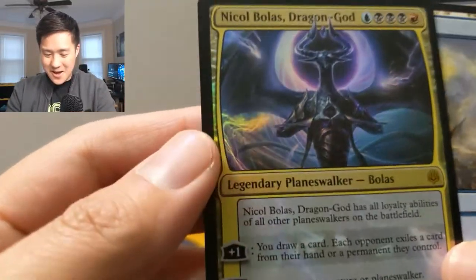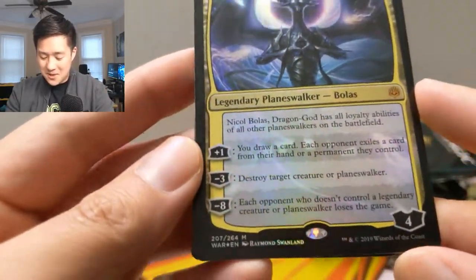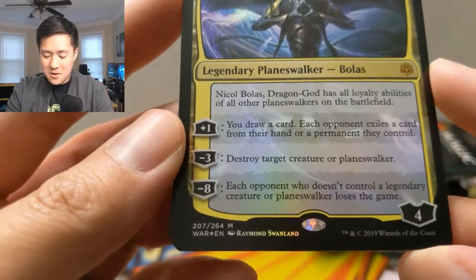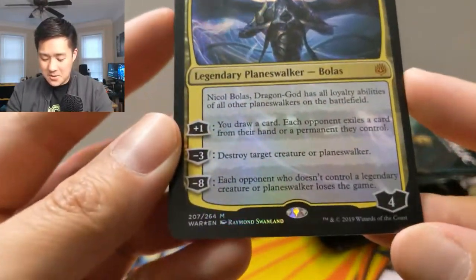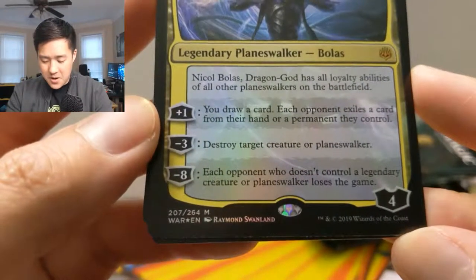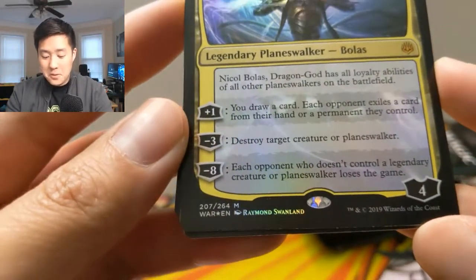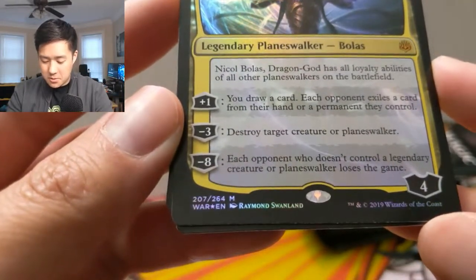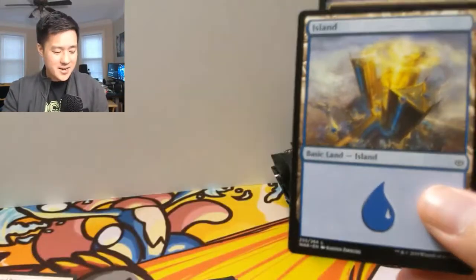All right, let's take a look at what we have. Nicol Bolas Dragon God — this is the big bad guy. I feel like he's going for like $30 just for the regular one right now. Nicol Bolas Dragon God has all loyalty abilities of all other planeswalkers on the battlefield — absolutely insane. He starts with four loyalty, costs five. Plus one: each opponent exiles a card from their hand or a permanent they control. Minus three: destroy target creature or planeswalker. And then if you can get to eight, each opponent who doesn't control a legendary creature or planeswalker loses the game.